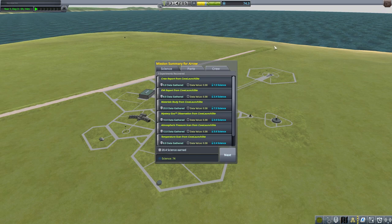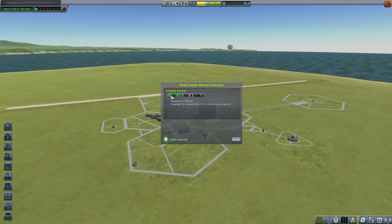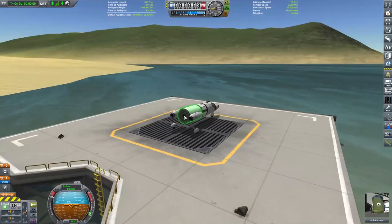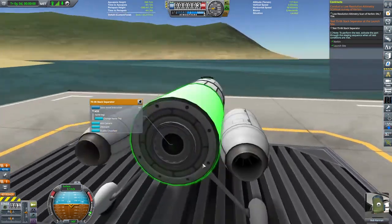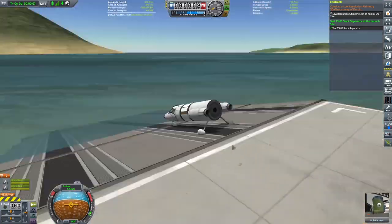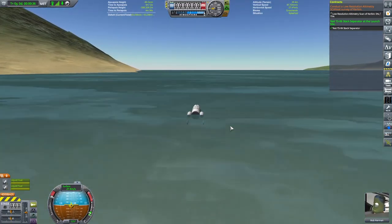We got ourselves a whopping 20 points of science from that outing — not amazing, not terrible. It's roughly half of a level two tech, so that's pretty cool. Jeb got himself a few ribbons; he did deliver the cargo so that's fine. Bob Kerman then had to meet the conditions of some past contracts — all we had to do was test a tiny decoupler on the launch pad, and we managed to do that.